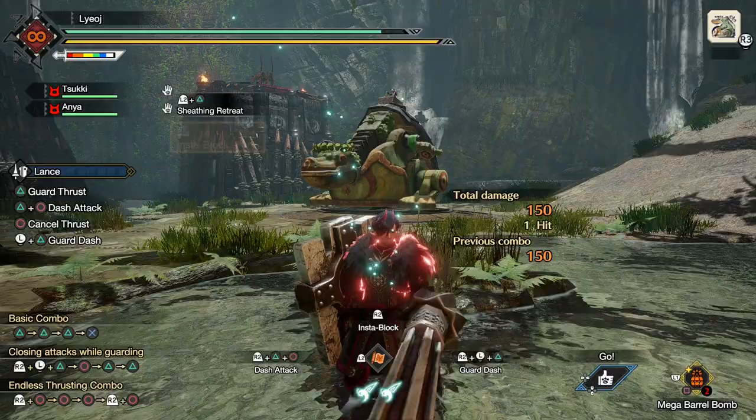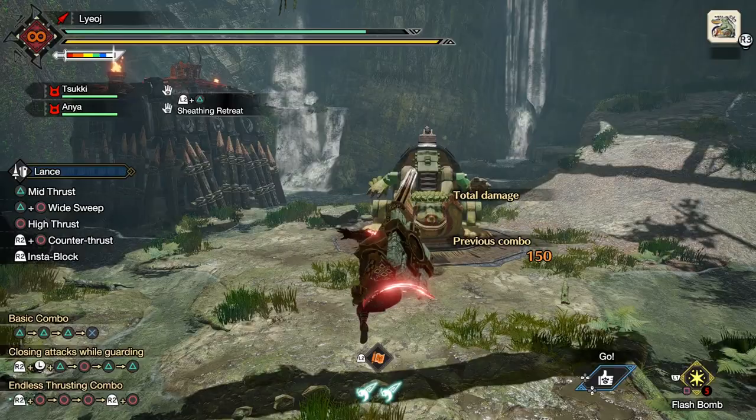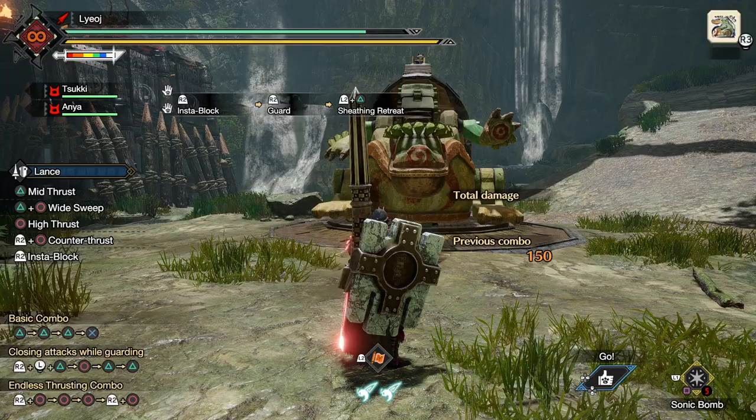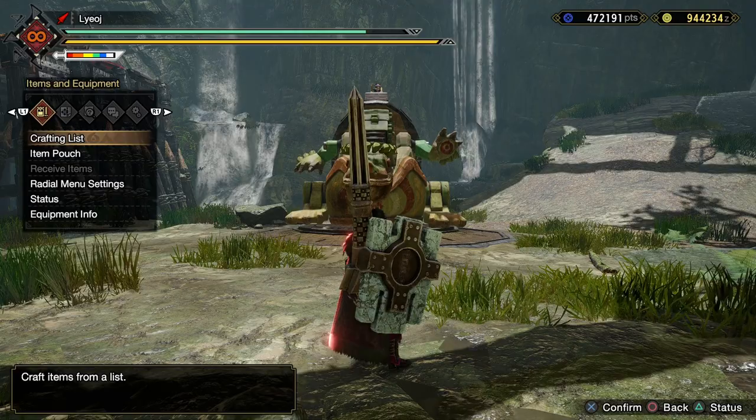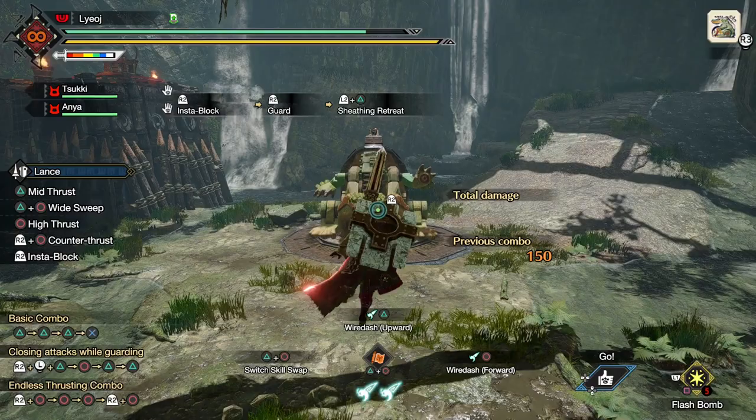So once we do a sheathing retreat, we can use any item that would be usable after a wire dash. For example, we could very easily jump over a monster's head and dunk a barrel bomb on it. Well in master rank this probably won't be worth very much, but it's pretty funny still. On the more useful side, we can use this move to let us quickly toss out things like flash or sonic bombs. Because the lance is so slow to sheath, it would usually be pretty difficult to use one of these with good timing. But with the sheathing retreat, we now have the ability to capitalize upon opportunities to use these items. This still won't match up to the speed a sword and shield can use its items, but it's nice to have the option open.